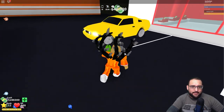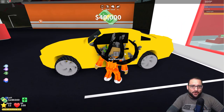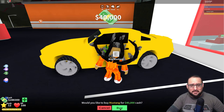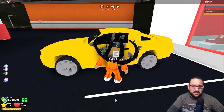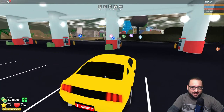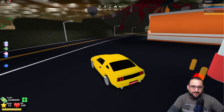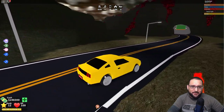Here we are at the gas station and I'm gonna buy this new car - it's only 40,000, not that much. Hopefully it's better than the Camaro I usually drive around. Let's go ahead and buy that real quick. Now we've got a new car! It looks like it takes off faster than the Camaro, so that's good. Let's go over to the city and see what's going on.